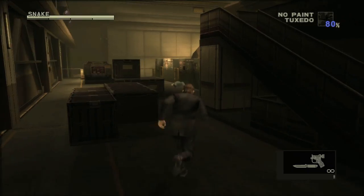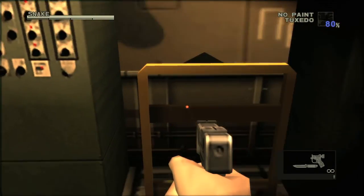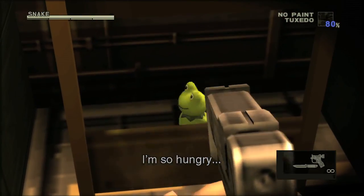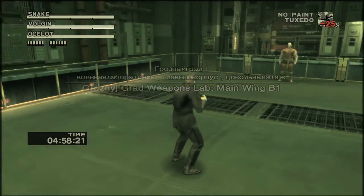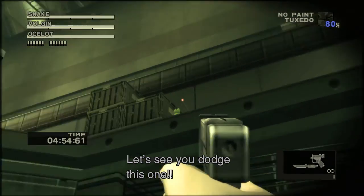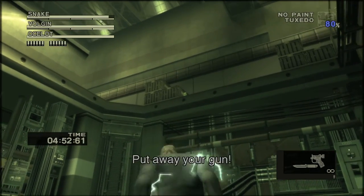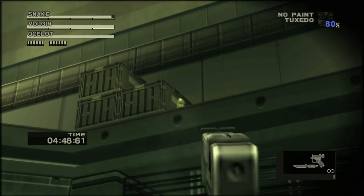Back in the fortress, this is the area where you take out the Shagohod and plant the C3. By this railing right here will be the Kerotan — it's to the left of the Shagohod. During the first Vulcan boss fight, equip a gun and it will be off to the left by these crates. Careful for Vulcan — he likes to shoot electricity at you.